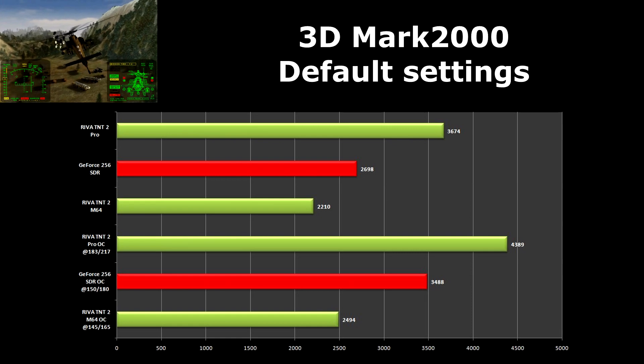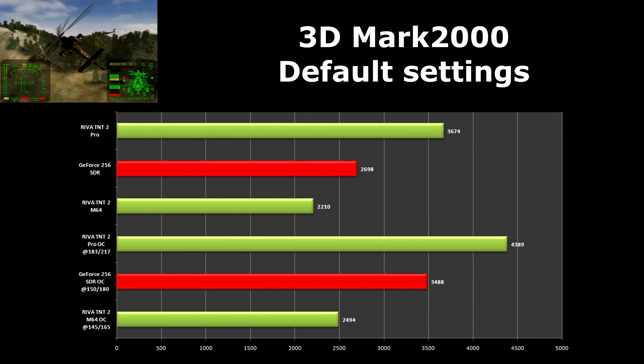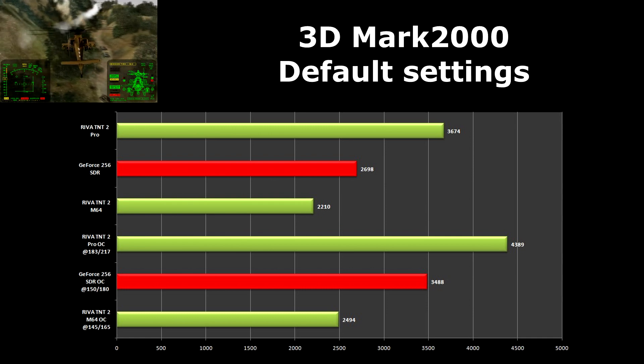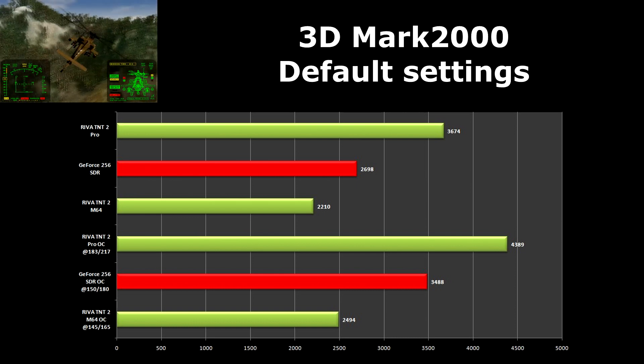For the first benchmark we used 3D Mark 2000. As we can see, the GeForce 256 scores only about 20% better than the cheap M64. Even after overclocking, the GeForce can't beat the stock TNT2 Pro.